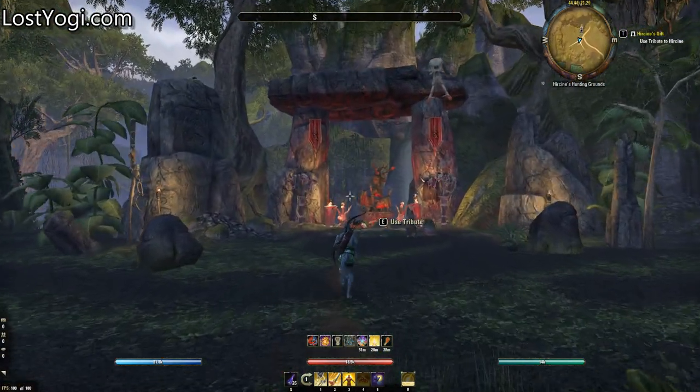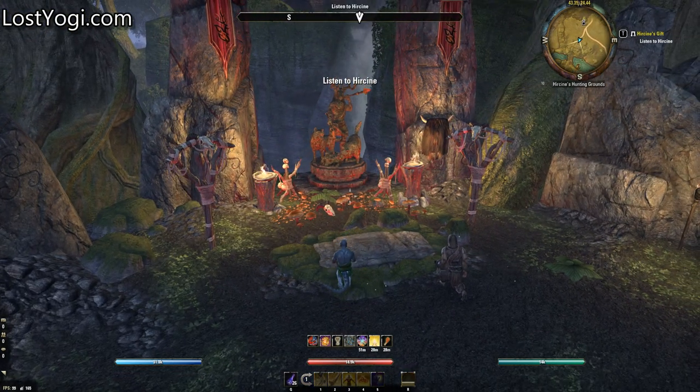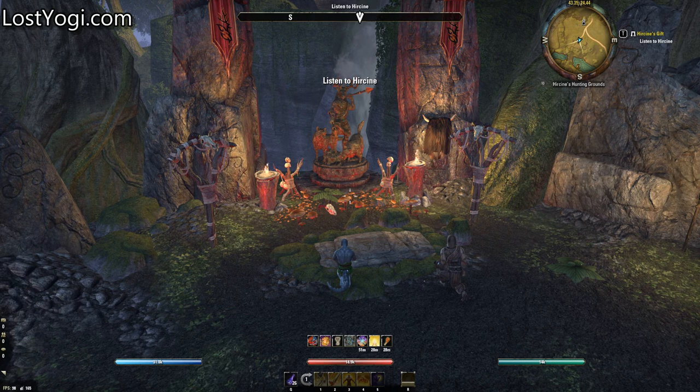The quest is fairly simple. You go into an instance where you do a little quest, and all you have to do is find the biggest mob in this little zone, kill it, and then howl, and the rest of the werewolves will come and join in on the feast. Once you've done that, you get the skill line.